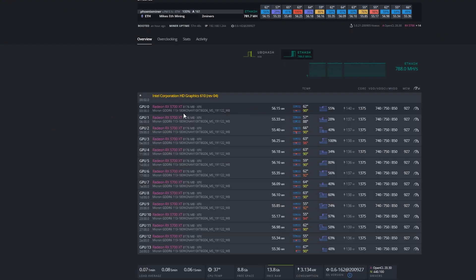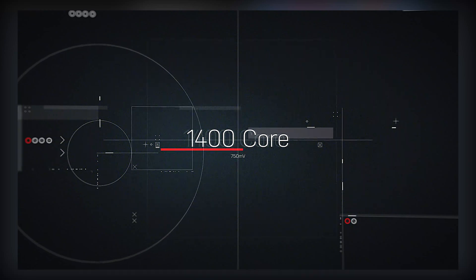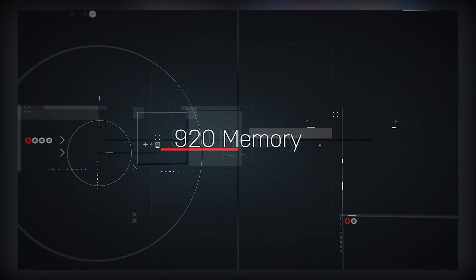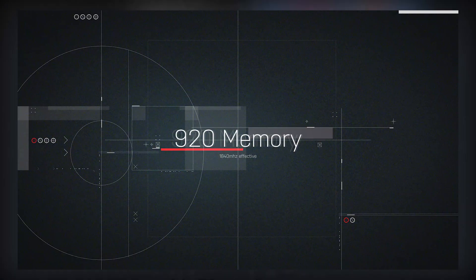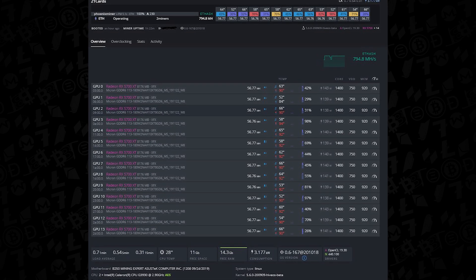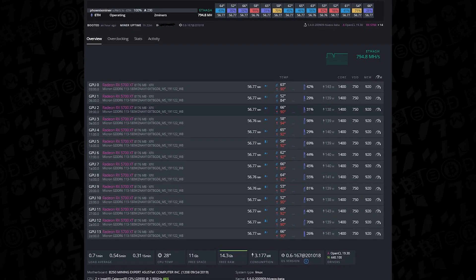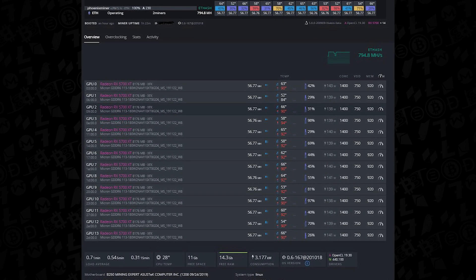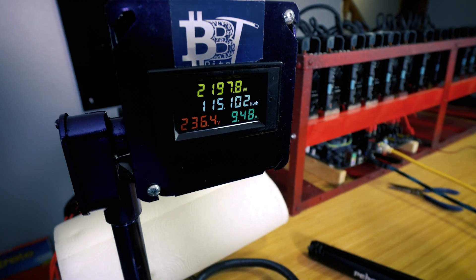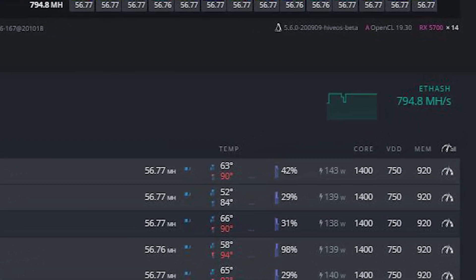This build will explore a few different settings, but the most stable we've seen so far has been around 1400 core at 750 millivolts to the core, and a memory set within Hive to 920, which is effectively 1840 megahertz on the memory. We also used a basic BIOS mod — included in the description below — accomplishing anywhere from 56 to 57.77 megahash at 140 watts per GPU, for a grand total of around 2200 watts for 794.8 megahash for the full system.